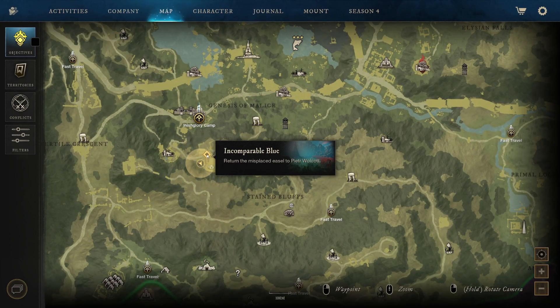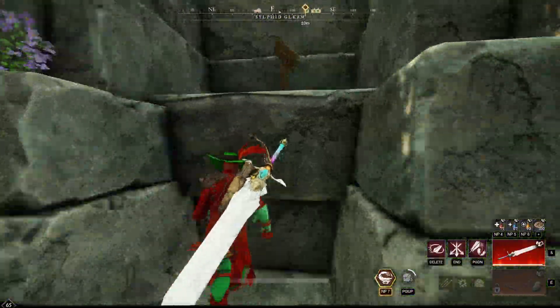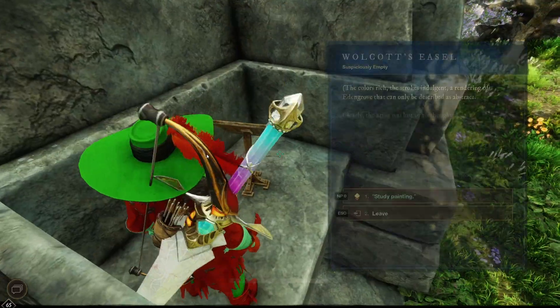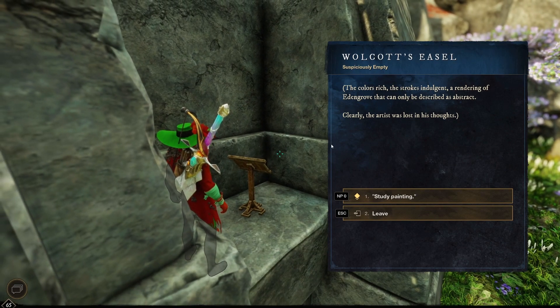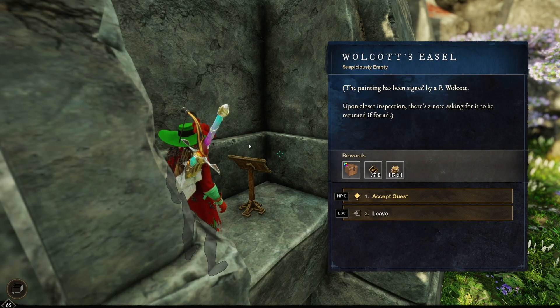For the side quests in all of the different zones, this is the final quest. It says in comparable blue: return the misplaced easel to Pieter Wolcott. We find ourselves here at Sifid Gleam and if you go up there, there is an actual Wolcott's easel here. The canvas is suspiciously empty — the color is rich, the strokes indulgent, a rendering of Eden Grove that can only be described as abstract. Clearly the artist was lost in his thoughts. The painting has been signed by P. Wolcott, and upon closer inspection there is a note asking for it to be returned if found.